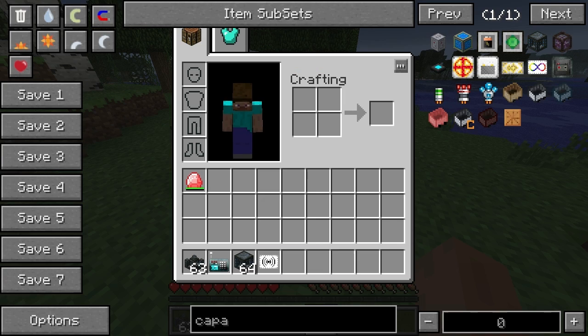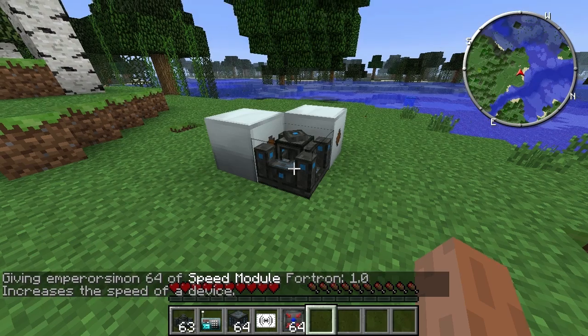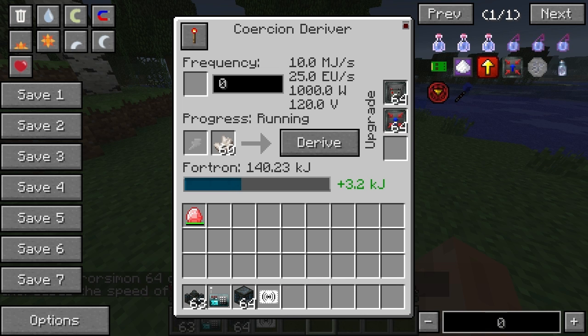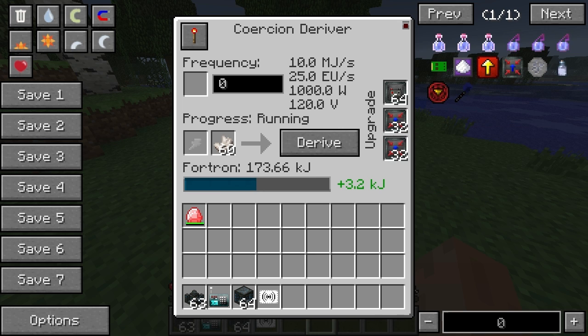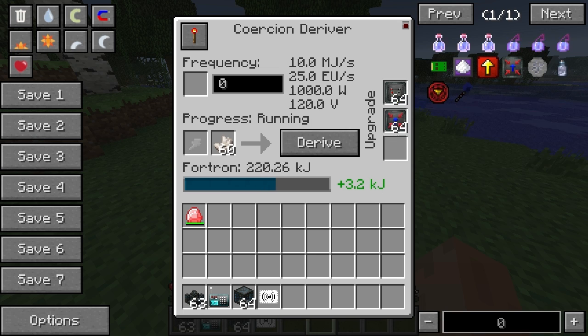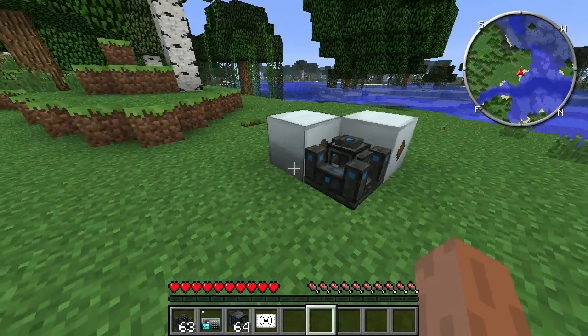It's not going hugely fast, so we can put a speed module in there as well. All 64. It's using a lot of nether cores. It didn't seem to make much difference actually. Well, regardless, it's still filling up.